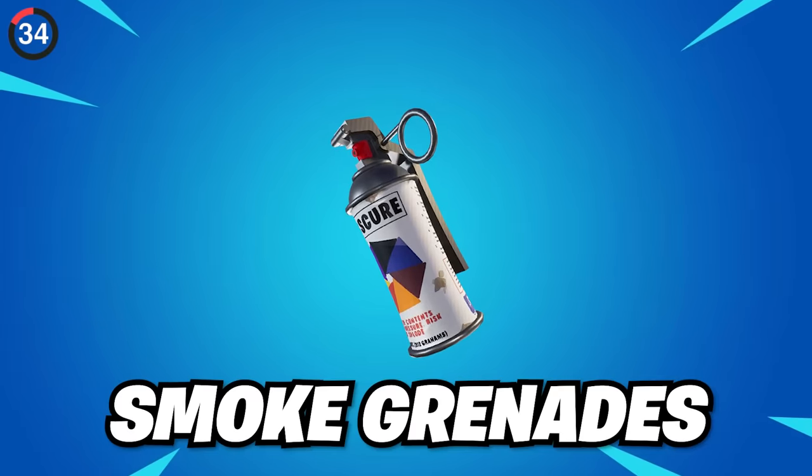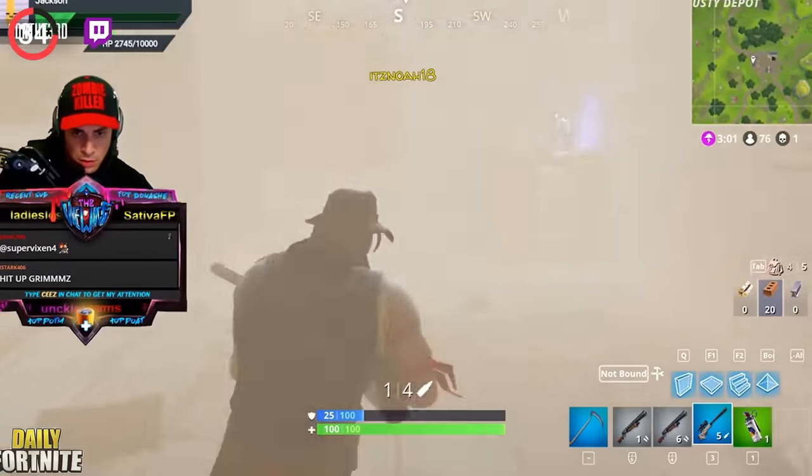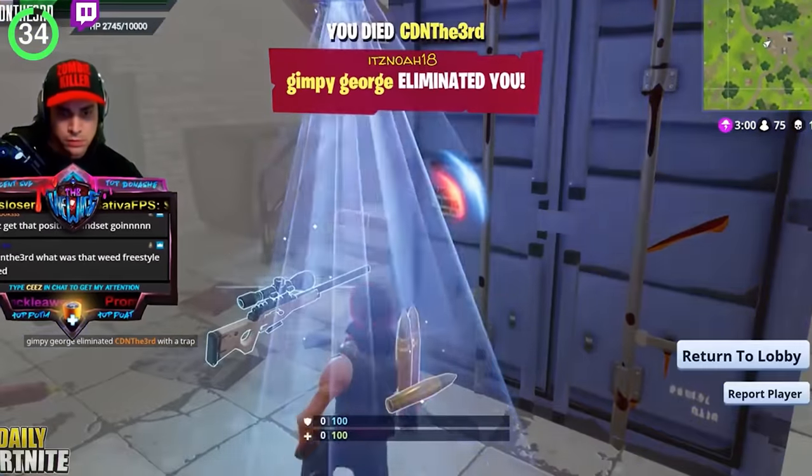One thing that nobody asked for was smoke grenades. These actually made a cloud of smoke to hide in — not to be confused with shadow bombs. While it seems pretty useful, they got annoying really quick and were never seen again.